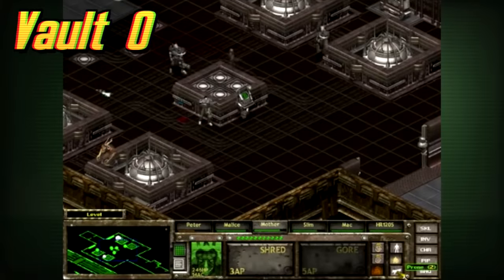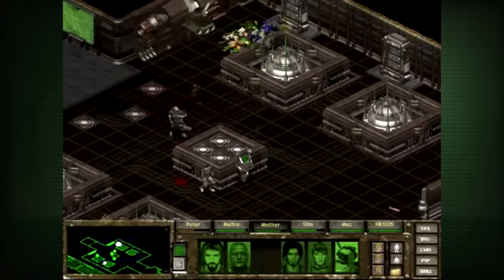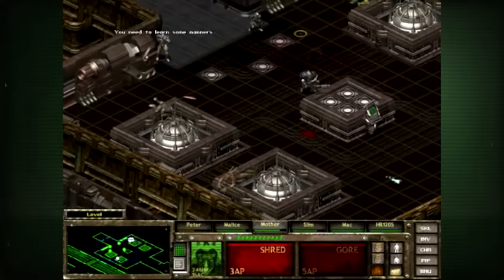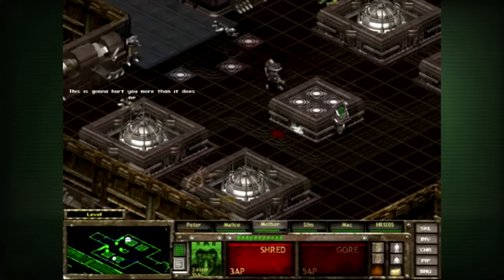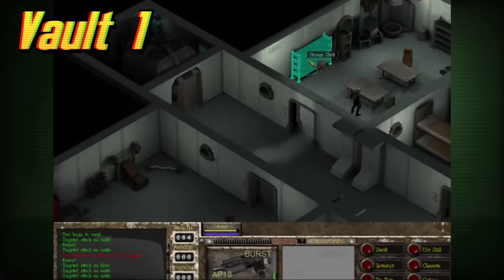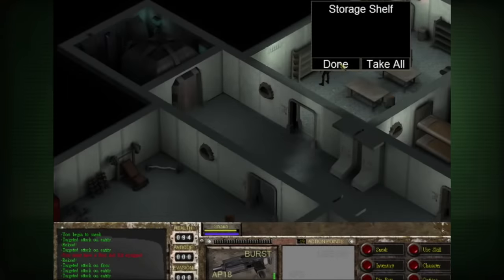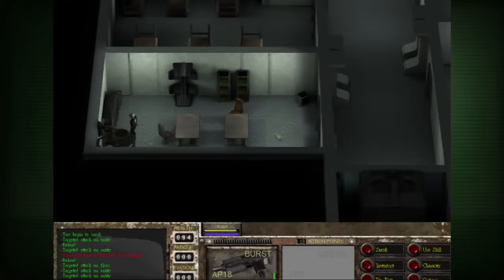Vault Zero is located in the Cheyenne Mountains and can be found in Fallout Tactics. It had no experiment — it just expanded upon the Cheyenne Mountain Complex and was sort of a headquarters for all of the vaults. Many pre-war geniuses were cryogenically frozen here, and it is eventually taken over by the Calculator. Vault 1's experiment was unknown, but it was located somewhere in the Great Midwest Commonwealth and was the first vault commissioned by Vault-Tec following the success of their Los Angeles Test Vault.